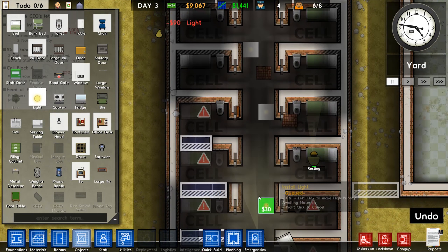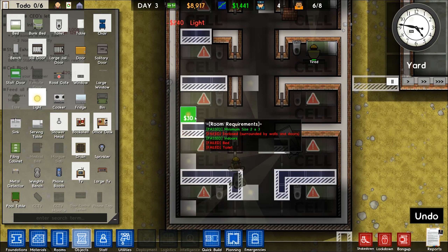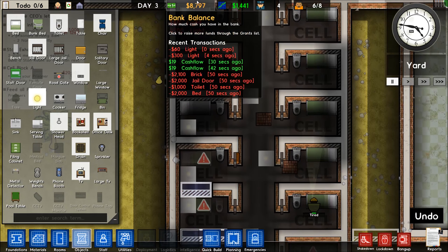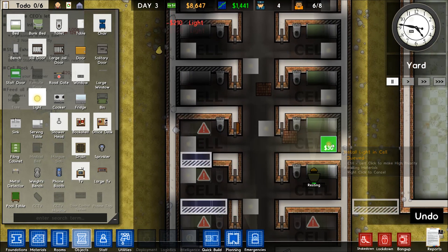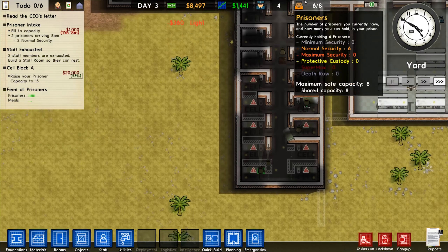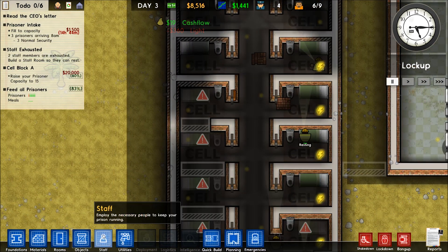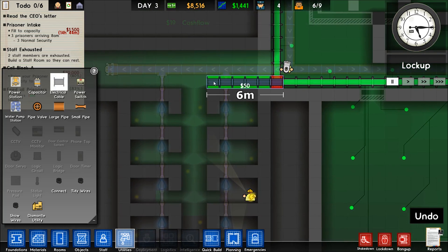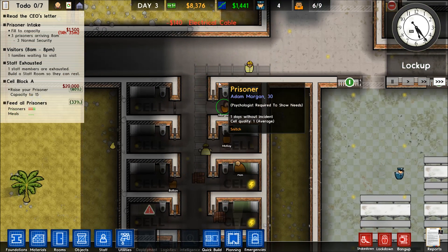We don't have any lighting back here. Let's go to Objects, then Lights. We'll put a large jail door on the front and lighting down the middle, then put one light in each cell to give the prisoners light. We need to run power down here too — let's go to about there for now and see how it does.